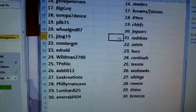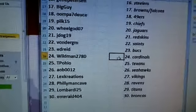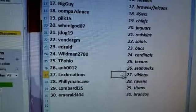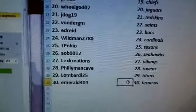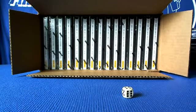J-Dog 19 - Skins, Vonder GM - Saints, Ed Reed - Bucks, Wildman 2780 - Cardinals, TP Ohio - Texans, AOB - Seahawks, Lex Creations - Vikings, Philly Man Cave - Ravens, Lombardi - Titans, and Emerald - Broncos. There you go — those are your teams for the first five boxes.